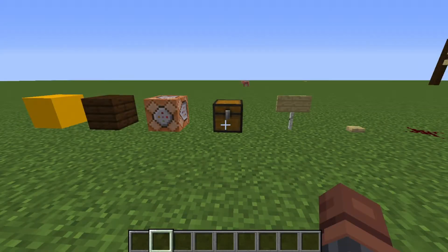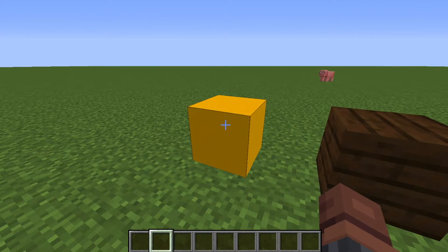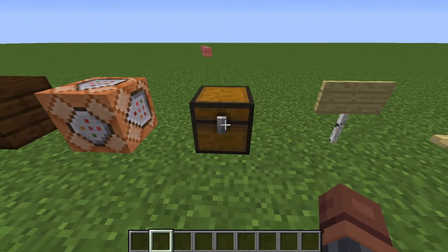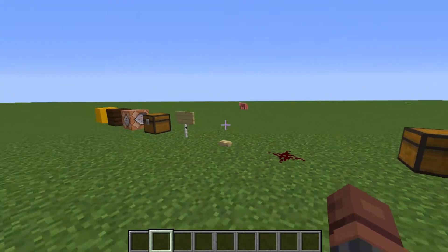We're working with five simple blocks: redstone, a button, a sign, a chest, a command block, some sort of wood, and a colored tile. If you don't know how to get a command block, you do slash give and type in command block.